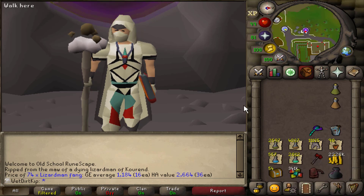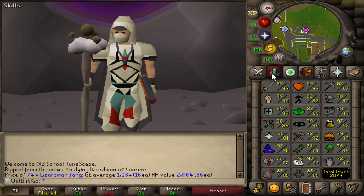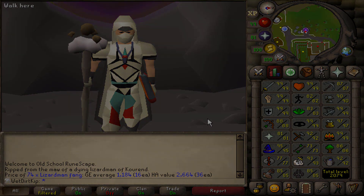At the start of the video we set out to get the Mounted Xeric's Talisman and the goal has been completed. Along the way we got a nice shiny Dragon Warhammer that will be helping us out with quite a few PVM-related things in the future. The most important thing though is that we unlocked a new form of transportation. With that being said, thank you so much for watching - I hope you enjoyed and have a wonderful day, and I'll see you again next time.